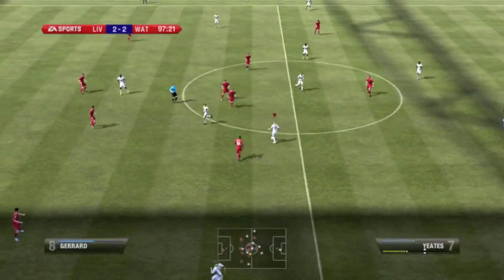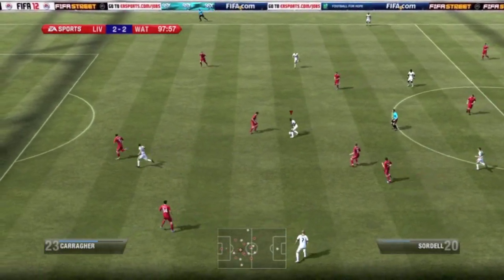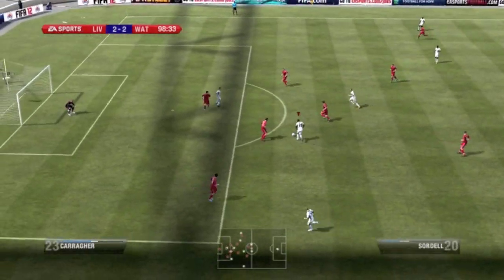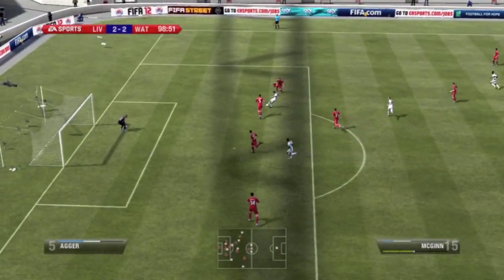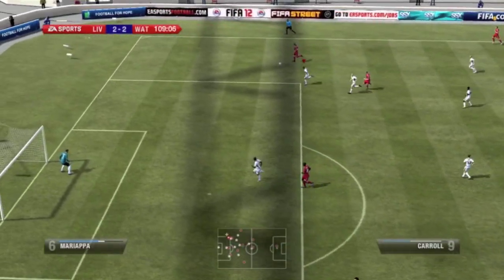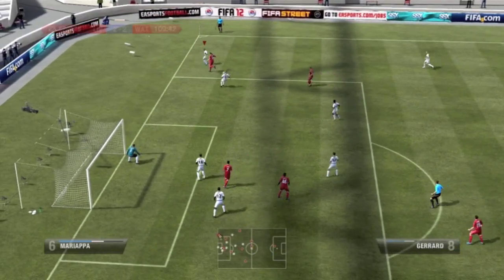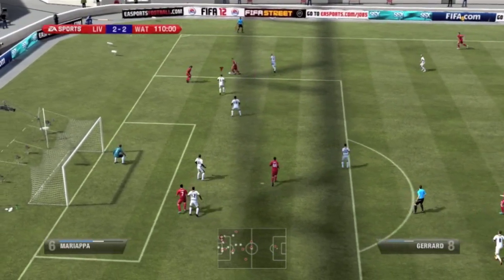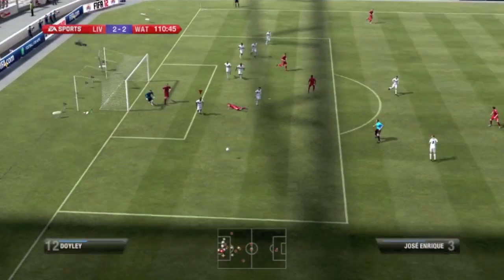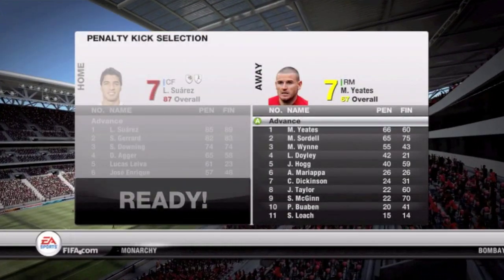My heart just sunk when that happened, but I have 30 minutes to make something happen. In the 99th minute, Taylor passes it to Soardell who passes it to McGinn — I don't know what happened with that shot, maybe he stepped on his lace. In the 110th minute it's really hard to defend when they cut back like that — so close to conceding — but that was the end of the game and we're going to penalty kicks.